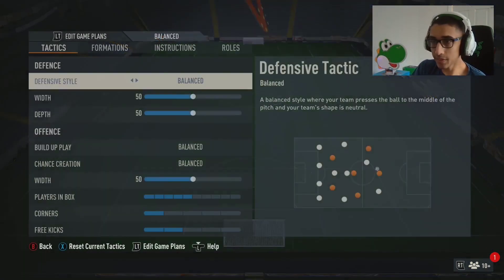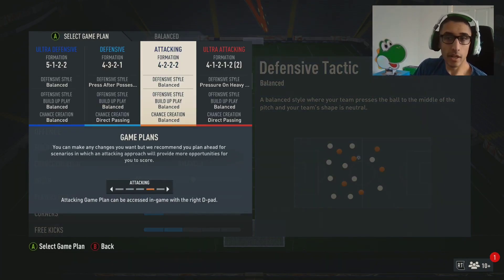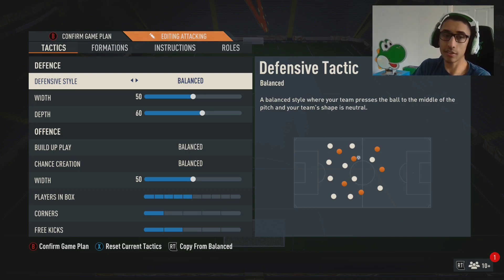I'm rocking the 4-2-2-2 formation. It doesn't matter where you put it — I have it as my attacking spot. Defensive style is balanced. You can use press, which is very strong this year, but if you do not win the ball you will get countered. If you're not comfortable with right-stick player switching and defending, I would not use press. I rock balanced, and maybe switch to press late in a game if I need to come back.